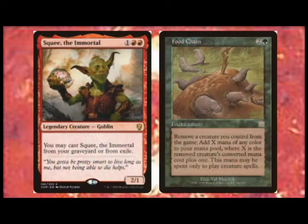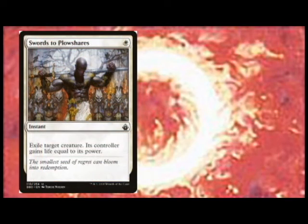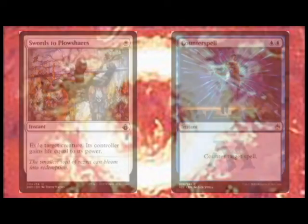Combo threats are cards that, when linked together, can produce a victory for your opponents or a defeat for you. The best way to identify combo threats is paying attention to the relationships between cards that your opponents are playing. Make sure you have spot removal and/or counter spells in hand to ensure that you have a way of stopping the combo.